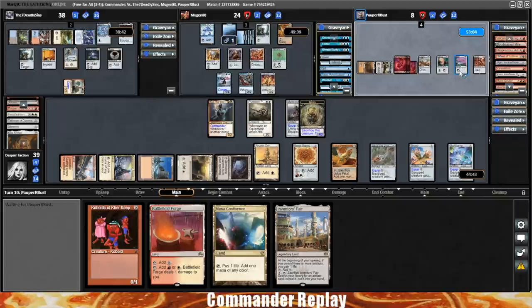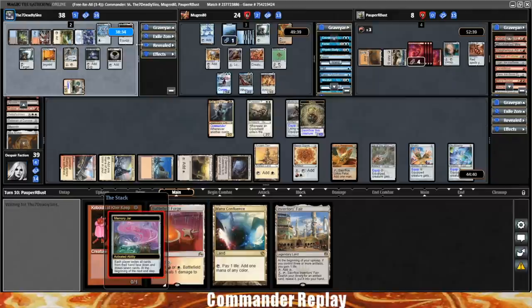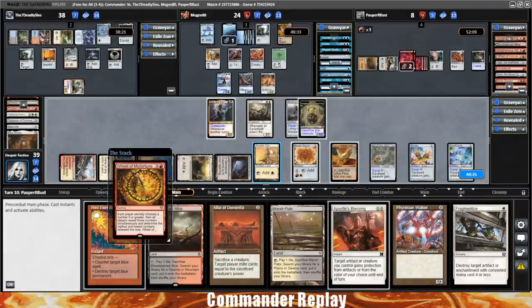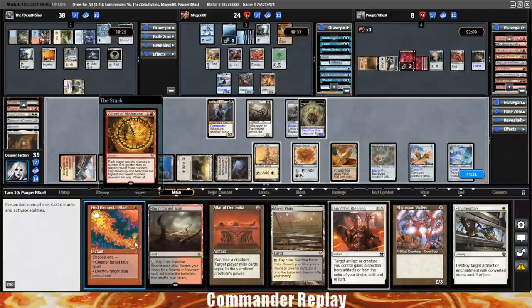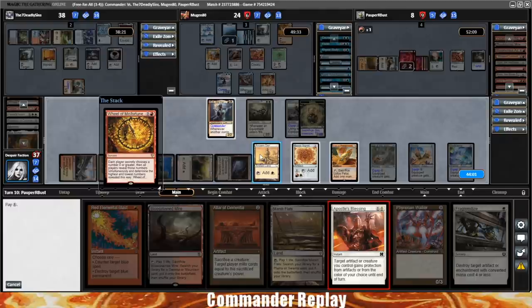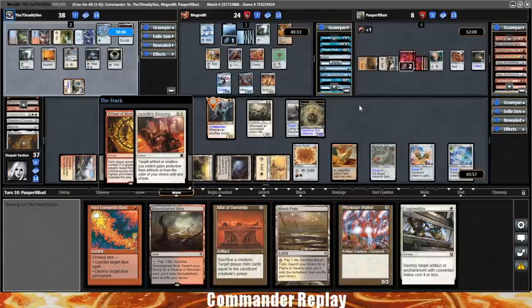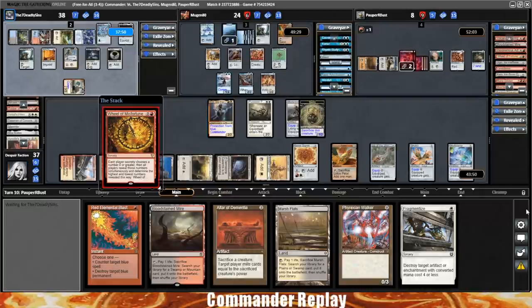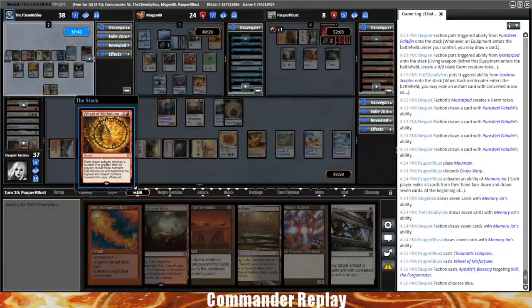Red Elemental Blast? Altar of Dementia — they're going to the graveyard. Two lands, Phyrexian Walker, Fragmentize. We have some protection in hand. Here's a Thaumatic Compass, Wheel of Misfortune. If the blue player wanted to counter that I would let that happen. Only three mana — I'll cast Apostle's Blessing and pay the Phyrexian mana. See if any of the blue players are looking to counter. No counterspells — I'll choose blue. Let's see if they fixed this because for a while it was showing what each player picked, which it's not supposed to do, but they released a big bug patch last week.